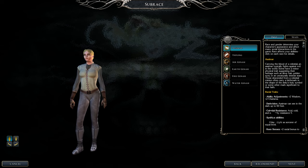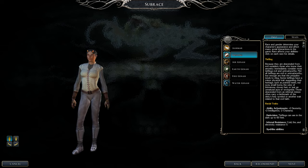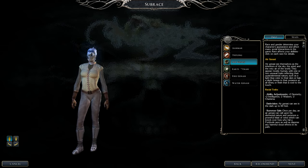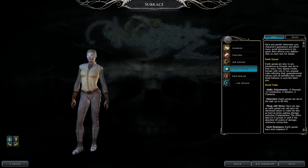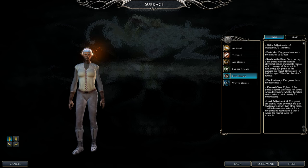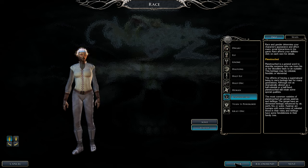Aasimars are more of a paladin/cleric type — probably pass unless you want those stats. Tieflings are good; you take a hit on charisma, but the intelligence bonus is great. Air Genasi are really good — you get hit on wisdom and charisma, but the dexterity and strength boost is nice. Earth Genasi are good for a tanking flavor with plus 2 strength. Fire Genasi are really nice with plus 2 intelligence — minus 2 charisma, forget about that. Water Genasi have plus 2 constitution. I'd say most likely go tiefling, air, earth, or fire Genasi.